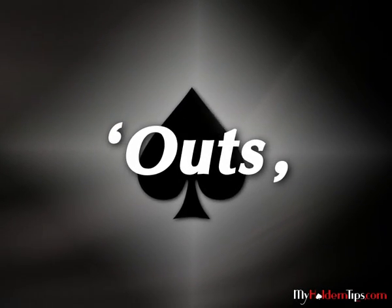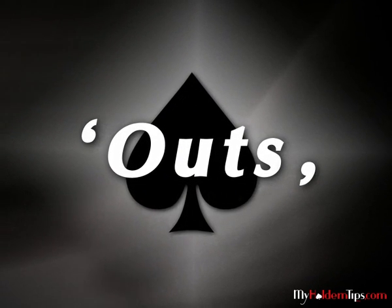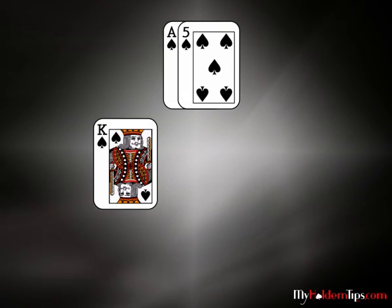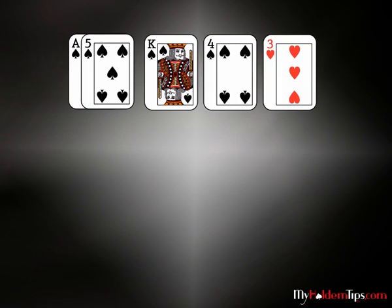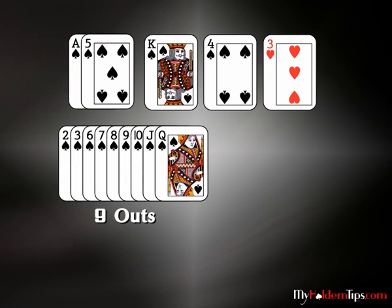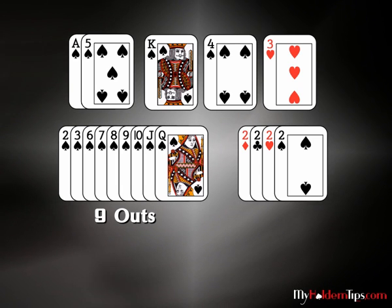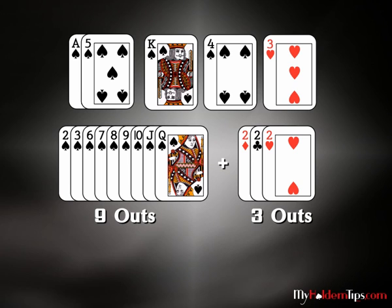Some basic terms first. Outs: the number of cards left in the deck that will improve your hand. For example, if you hold the ace of spades and five of spades, and the flop is king of spades, four of spades, and three of hearts, it seems that you have thirteen outs — nine spades that will make you a flush, and another four twos. But pay careful attention not to count the two of spades twice. Therefore, you have only twelve outs.